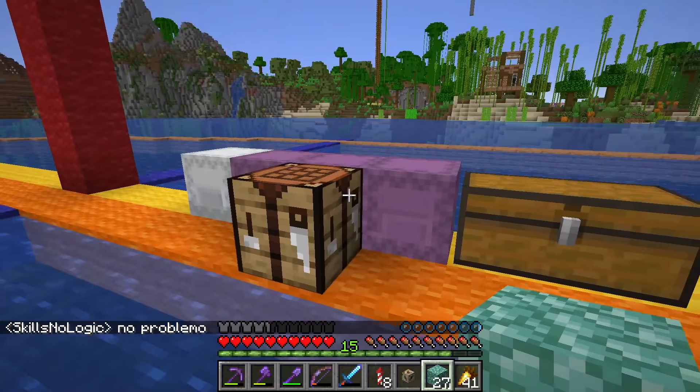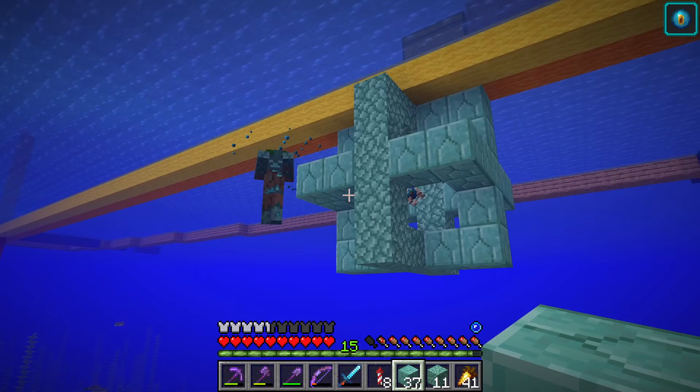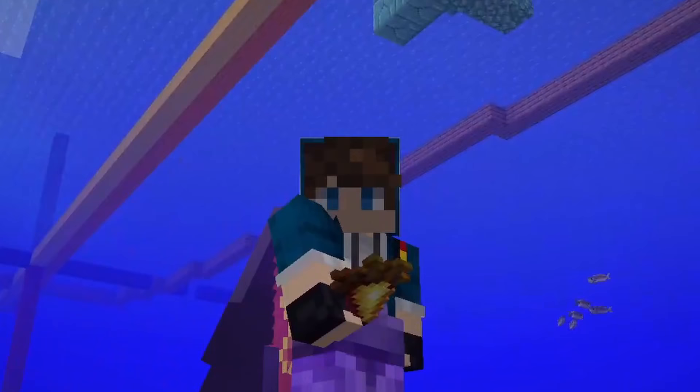I'll just place the conduit right under here. I'm not actually going to put it on the bottom of the ocean because that'll be too far away. The conduit is finished, though I've only got one bubble. Also, it just killed a mob nearby - I forgot they could do that. This is going to be really difficult. I'm not very good at curves and stuff, but I think it'll work out alright. Fingers crossed.